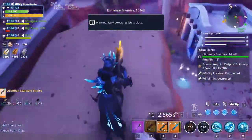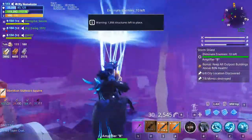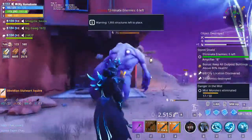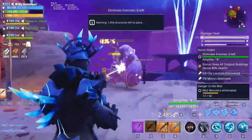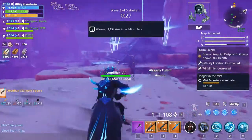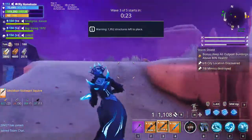We killed a smasher and there were like 30 zombies left at the end, just kept going down. Right now you can see there's a smasher, and there's another one behind me — smashers keep coming and going. They come and you kill them, and eventually the wave ends.